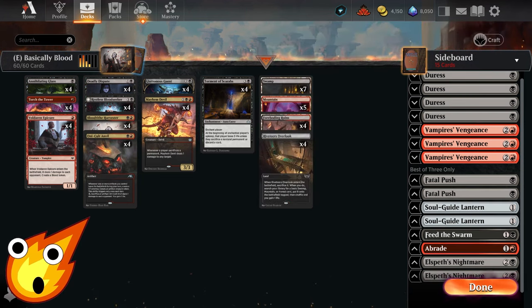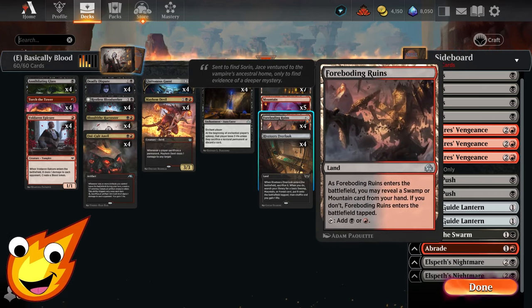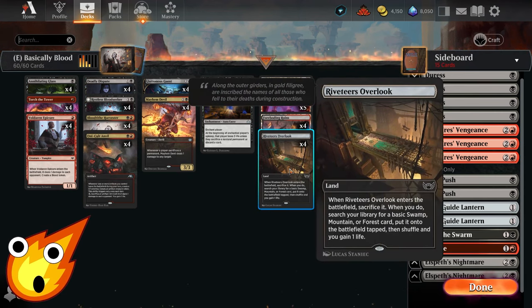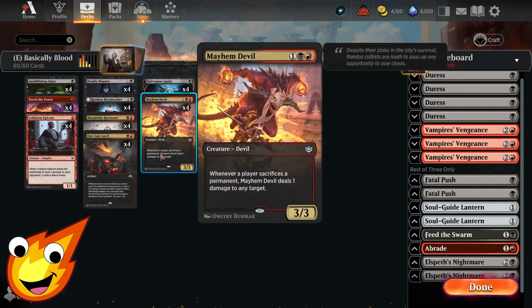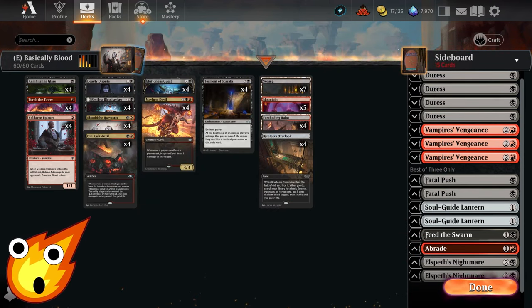As for the land base, it's as simple as can be since this is a budget deck. We have Swamps, Mountains, and Foreboding Ruins — which is a rare in paper but counts as an uncommon on Arena, so it qualifies. Rogue's Passage is also useful not only for filtering our deck but it triggers both Mayhem Devil and Restless Blood Seeker.